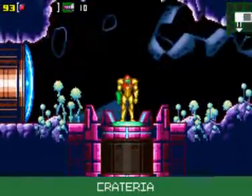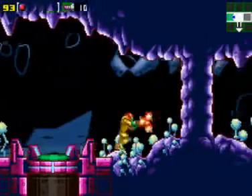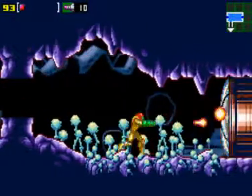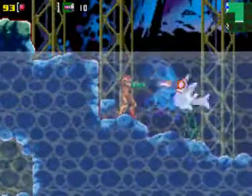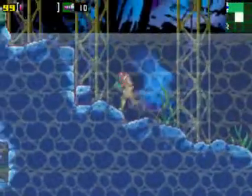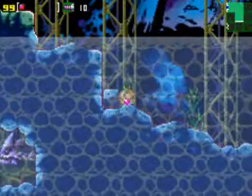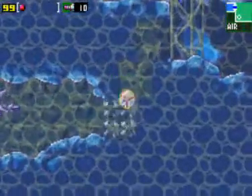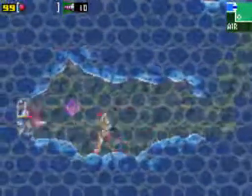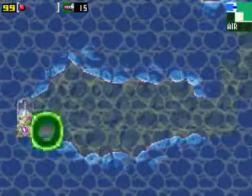Now we're at Crateria. Gonna go this way. Can't go that way just yet because that way is blocked, so we're just going to go this way. I'm pretty sure Ripley would have enjoyed doing this instead of Samus — I'm kidding. The pair of them would, because they both like to eliminate every kind of life form available to them.